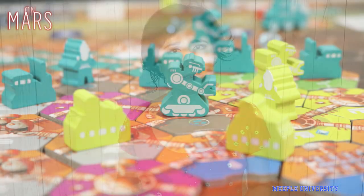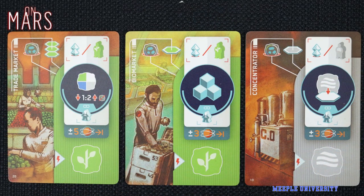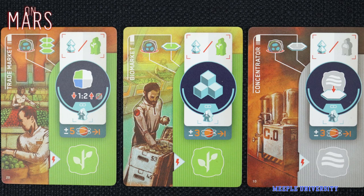Players can do things like build buildings for resources or extra workers, upgrade buildings for production income, and hire scientists for quite powerful additional actions and end-of-game scoring.